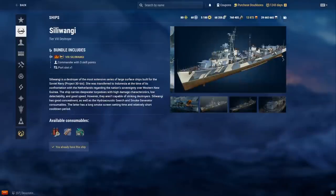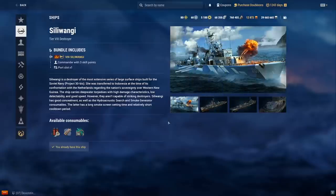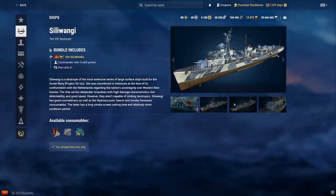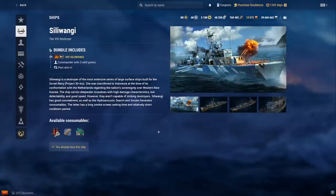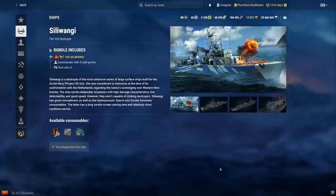Siliwangi — this is an Ognevoi but Pan-Asian, with 5.5km hydro like Lo Yang and deep water stealth torpedoes. It also has Pan-Asian smoke. It's actually pretty interesting. If you love Ognevoi this could be for you, though it's an Ognevoi without a heal and the deep water torps can't hit destroyers. I'm not sure if it's better than Lo Yang overall.